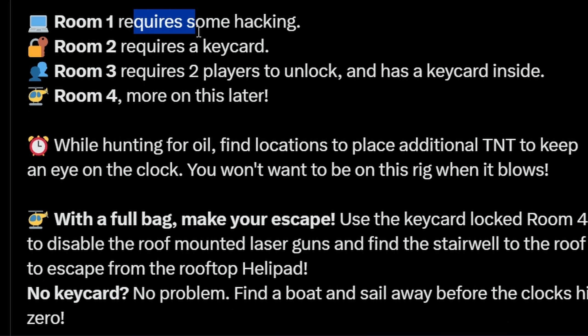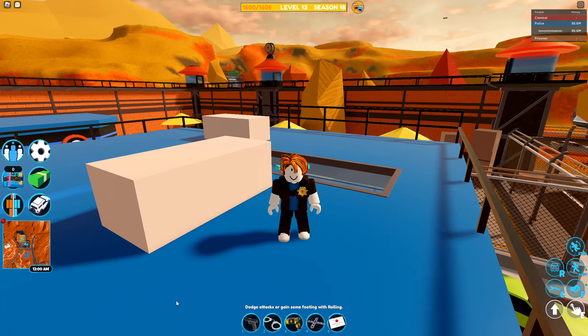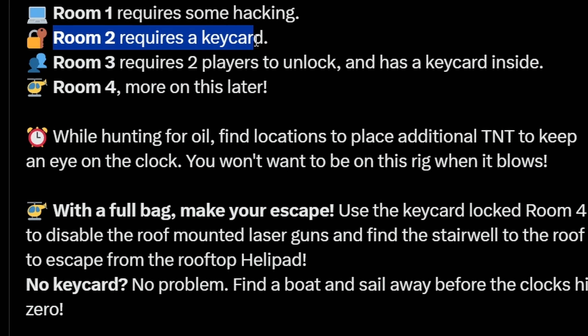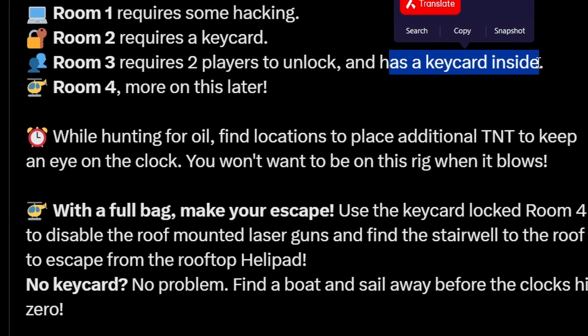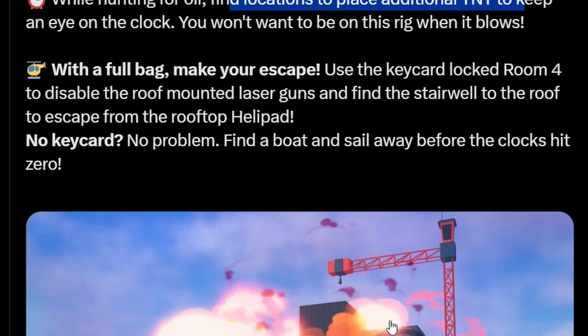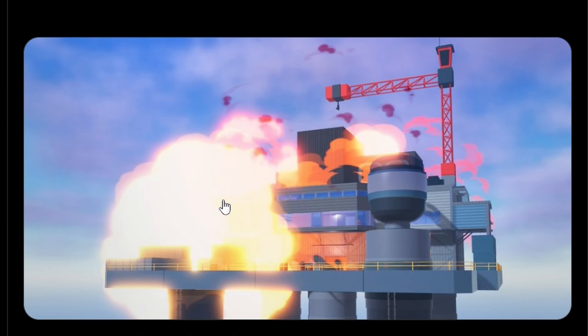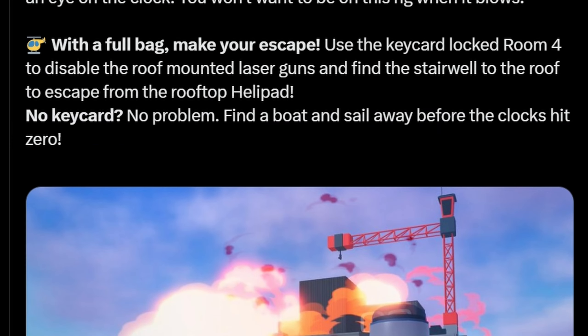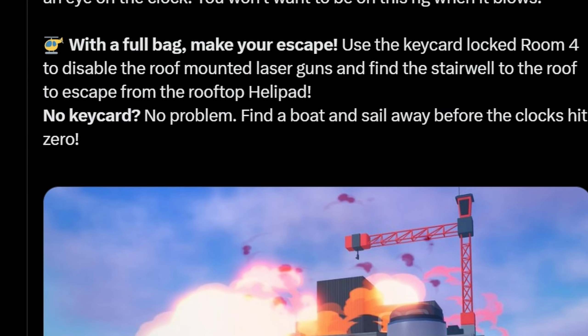Room one requires some hacking — it could be like a food or facility-style mechanic, possibly more complex. Room two just requires a key card. Room three requires two players to unlock and has a key card inside. Room four — more on that later. Find locations to place additional TNT and keep an eye on the clock; you won't want to be on the rig when it blows. Use the key card from room four to disable the roof-mounted laser guns and find the stairwell to escape via the rooftop helipad. No key card? Find a boat and sail away before the clock hits zero.